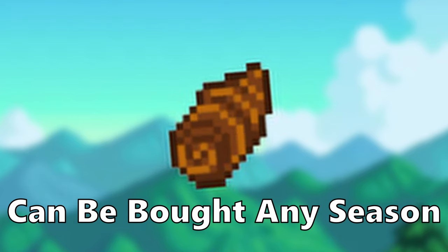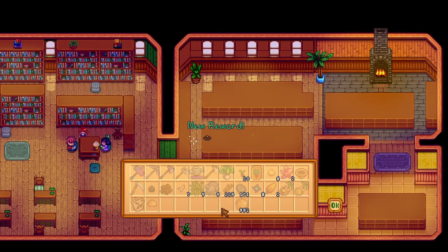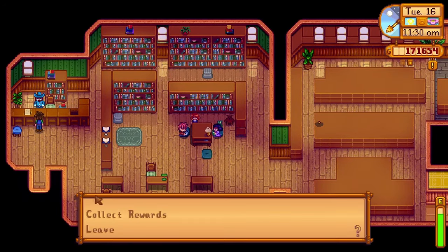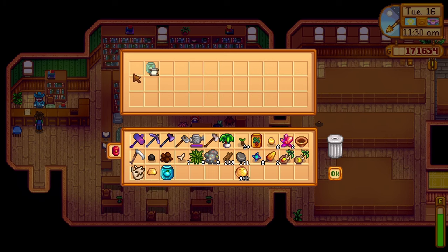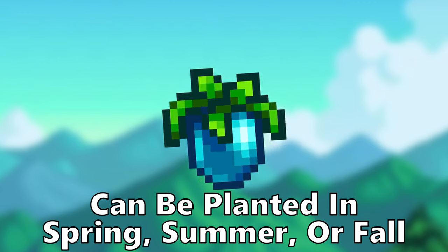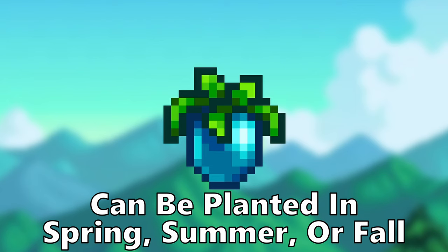Artichokes can be bought from Pierre's in fall year 2. They take 8 days to grow and sell for 160g. Ancient fruit seeds can be found after donating an ancient seed to the museum. This gives you the recipe to craft ancient fruit seeds and also gives you 1 free ancient fruit seed. Ancient fruit takes 28 days to grow and 7 days to regrow. They can grow in any season except winter, but are most effective in the greenhouse. They sell for 550g each.